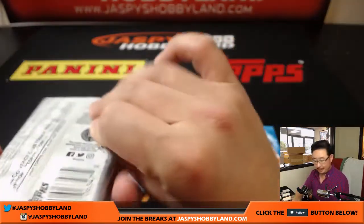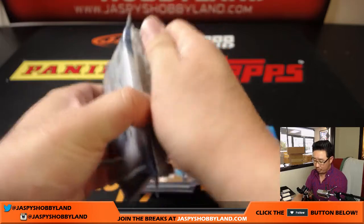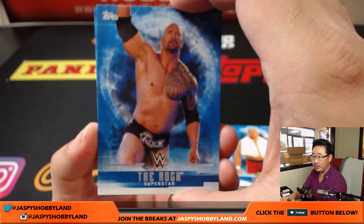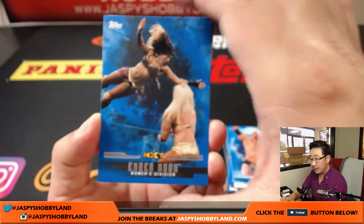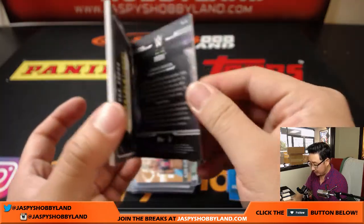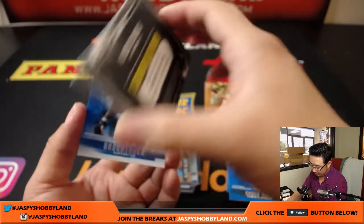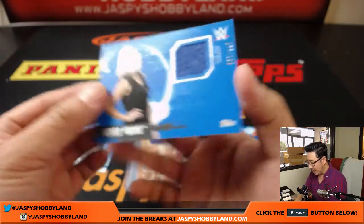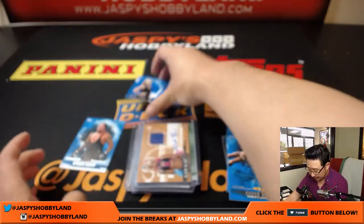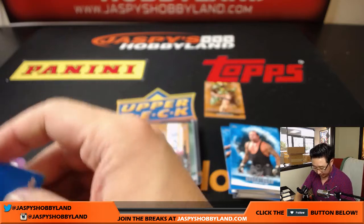And the last one — this is for XT, pack 5, his last Mojo pack. You got The Rock — yes, we smell what The Rock is cooking! Ember Moon. We got Naomi, 66 out of 99. And we've got Renee Young, 117 out of 199, Authentic Shirt Relic. And Undertaker right here. Nice break for you, XT. Thank you very much, really appreciate it.